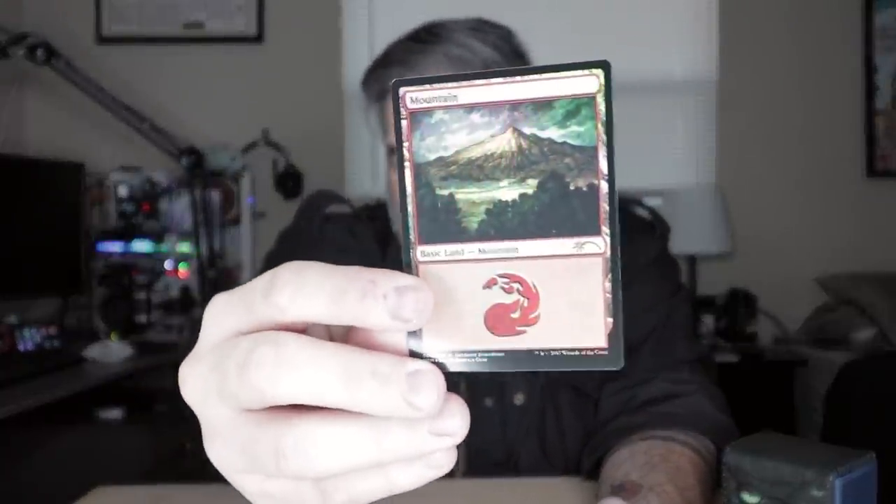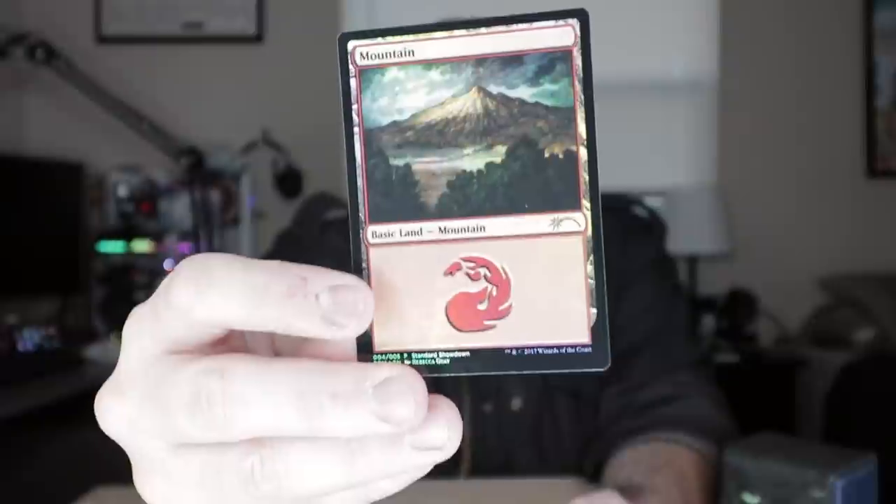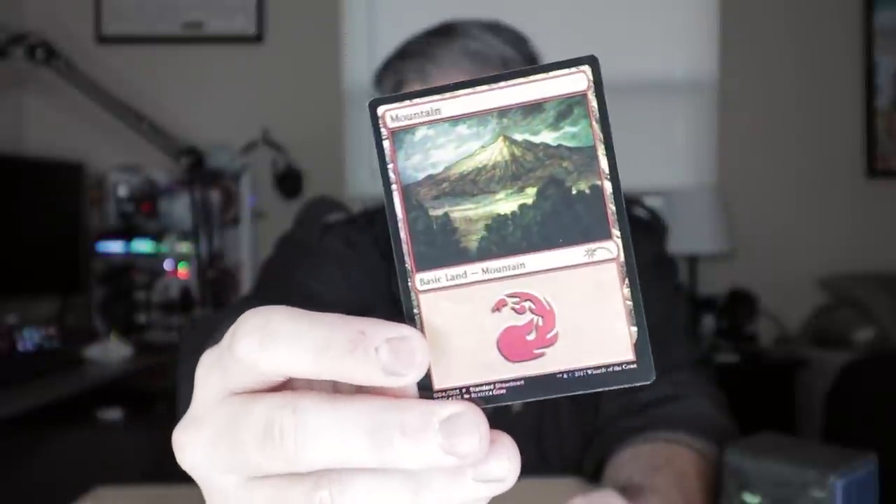There we go — seeing some goodness here. First card is a land. These are actually awesome — these are the Rebecca Guay lands, the new ones. They look fantastic and I would not mind collecting these. If you guys want to send these to me, feel free — I will take them and play them in whatever format, Standard, Modern, whatever, because these look great and I like all my lands to match.